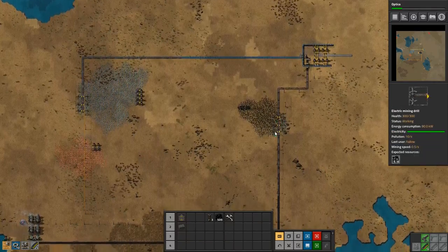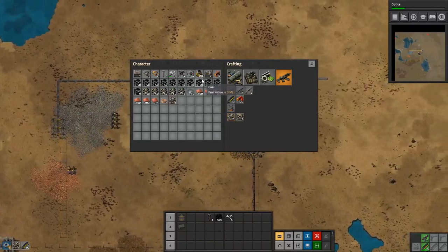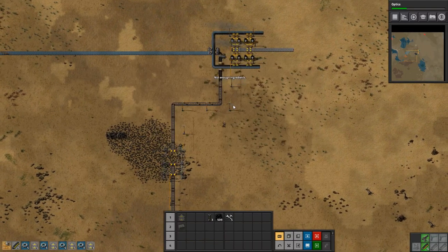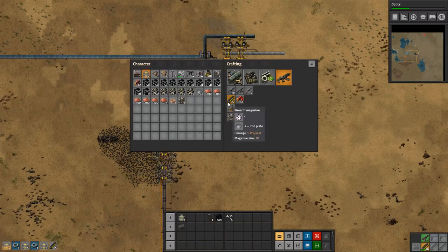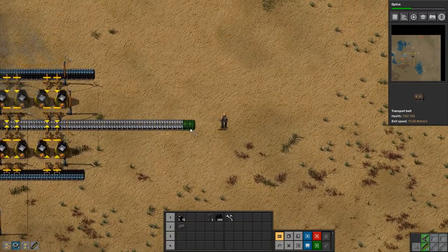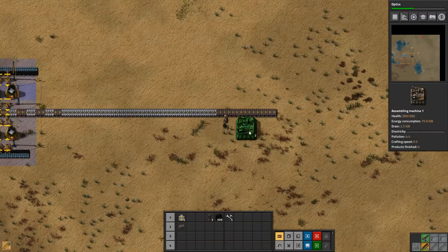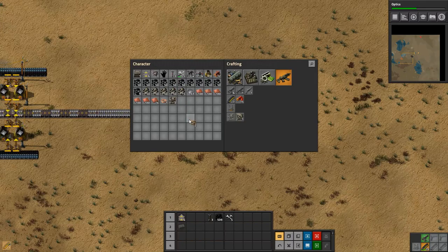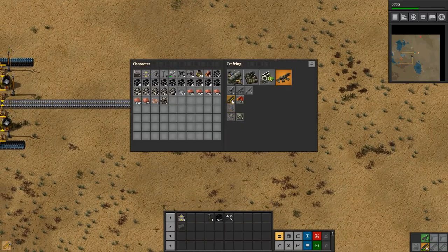We have our iron smelting going, and we want to get some copper smelting going as well. Actually, I think what I want to do first — before we do any of that — we need some more belts. Let's get the belts before the ammo here, and we'll just pull it out a little bit further and set up the two assemblers that we have and get them started on some ammo.